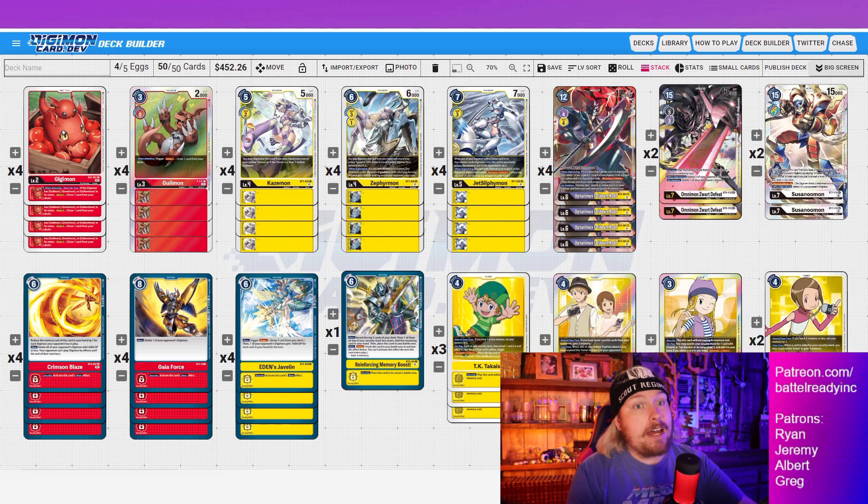A Gilmon swings in, hits a tamer — they don't do anything. They're not going to bring out a Rapid-mon just to deal with a Gilmon. So the whole time I'm setting up, clearing security, getting further ahead while they have to wait for that prime opportune moment to Rapid-mon. We both Susanomon'd twice playing a 60-card deck — pretty crazy. Then we played a D-Reaper deck and just waited them out — they eventually decked themselves out.